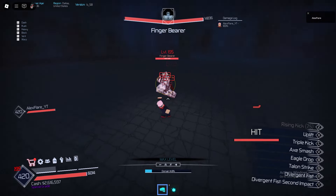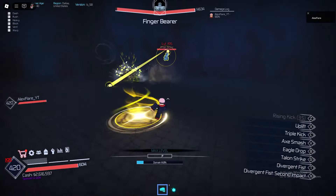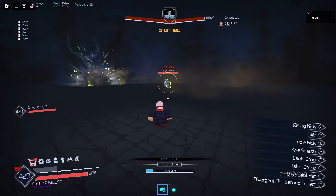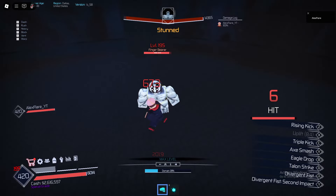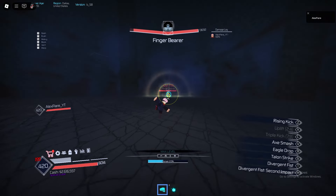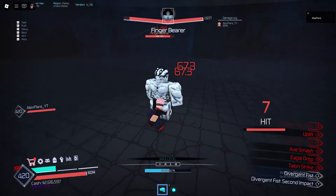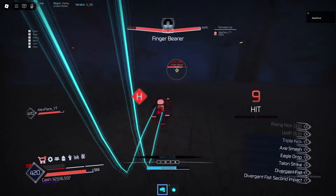Let's do rising kick — oh, I missed. What's he doing? He's firing these energy blasts. Okay, let me touch that. Come back. Let's use Uplift. M1, M1, M1. Is he doing Fuga? What the hell? What on God's green earth is that? Did he just do a Fuga on me? This ain't Sukuna. Oh, I got bugged out.